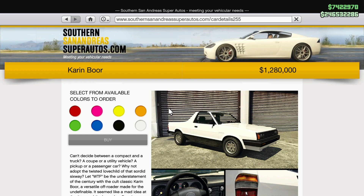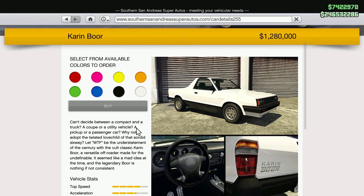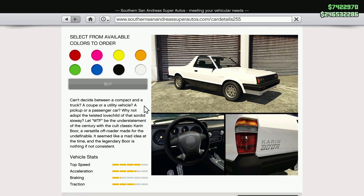It is a two-door — can't decide between a compact and a truck, a coupe or utility vehicle, a pickup or a passenger car? Why not adopt the twisted love child of that sordid six-way? Let 'WTF' be the understatement of the century with the cult classic Karin Boor, a versatile off-roader made for the undefinable. It seemed like a mad idea at the time, and the legendary Boor is nothing if not consistent.